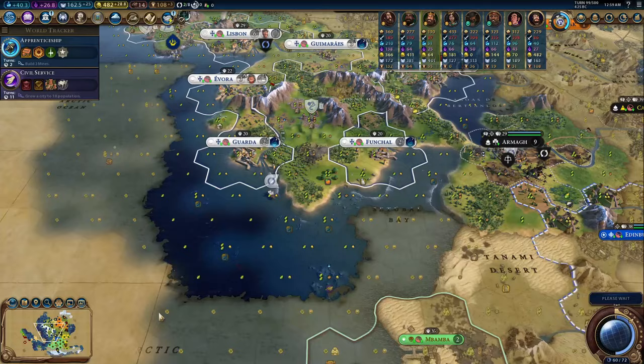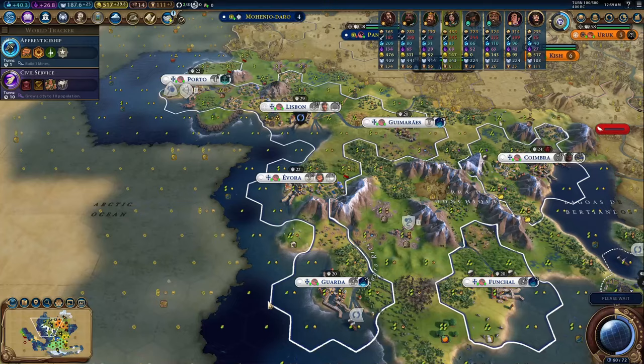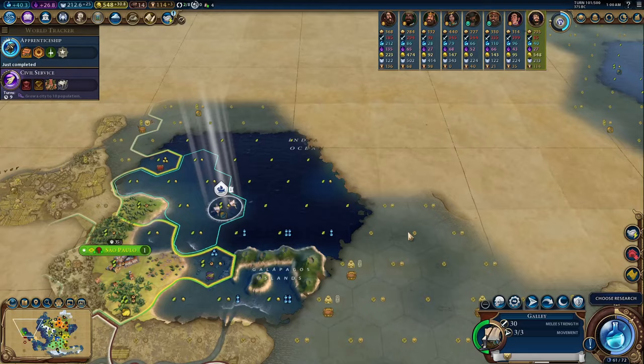Both science and domination victories get a 10 out of 10 from me. Diplomacy comes next — you get so much money you'll win all emergencies. Just use your cash to purchase important engineers to build diplomacy wonders like the Statue of Liberty and the Potala Palace, but I find diplomacy a very boring win condition, so 8 out of 10.